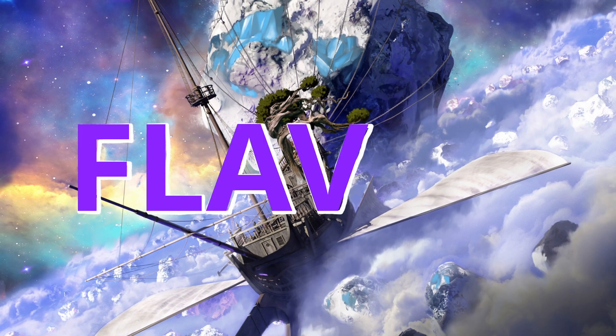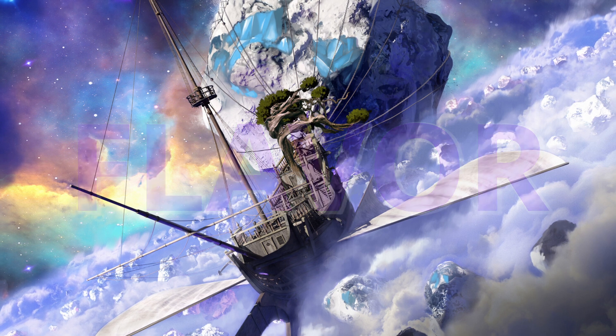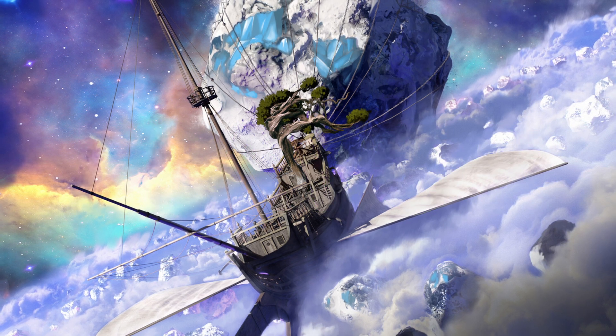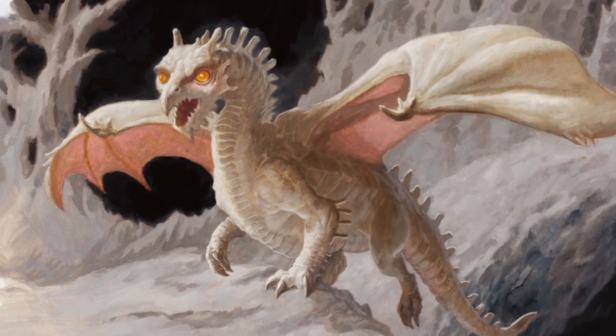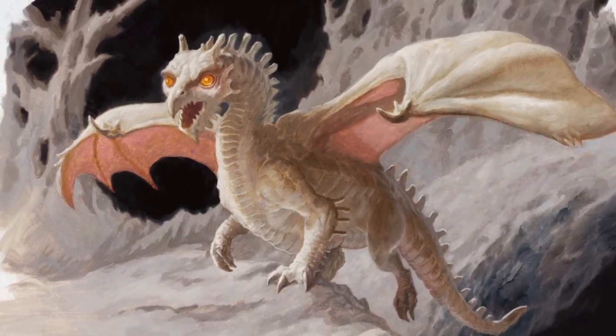And lastly, flavor — the oh so wonderful flavor section. Let's talk about the physical design of this dragon. It's pretty neat. I like the rock-like formations all over its spine, the pale white shading choices, and the terrain it chooses as home.